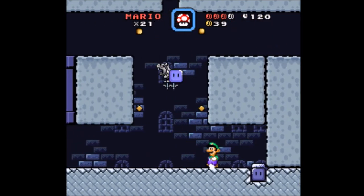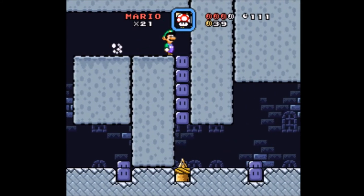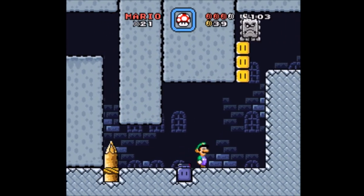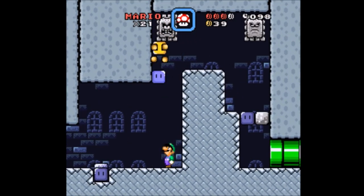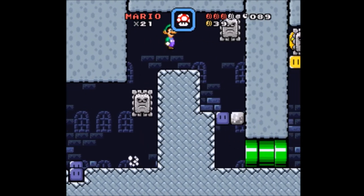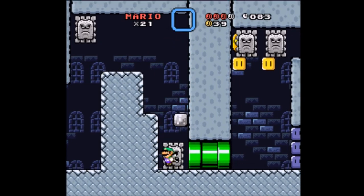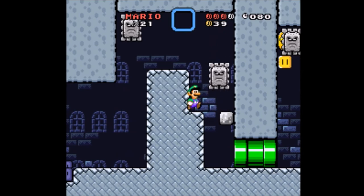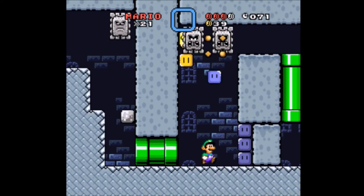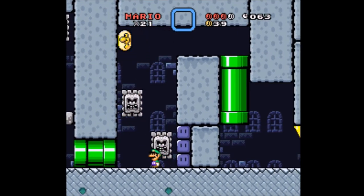Grab the grab block. For a second I was thinking, do I have to spin jump on the grab block? And I was like, oh yeah, obviously. Let's not get trigger-happy this time. Great throw — I couldn't have managed that one if I tried. Let's not kill the Thwomp or do anything too strange. This level should be over soon, I hope. Well, I guess I failed at the too strange part.